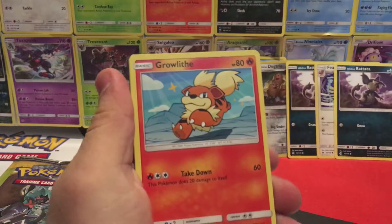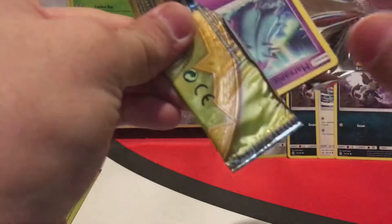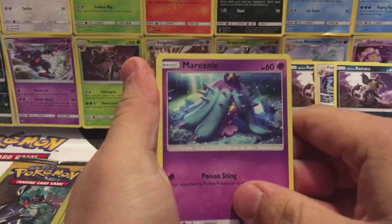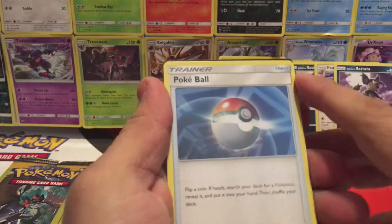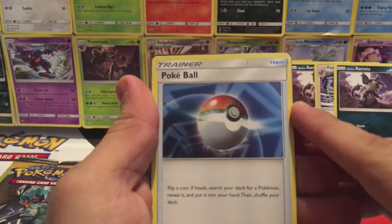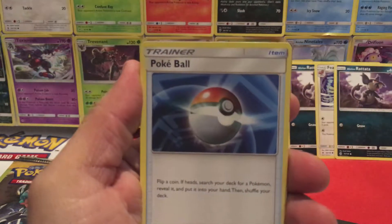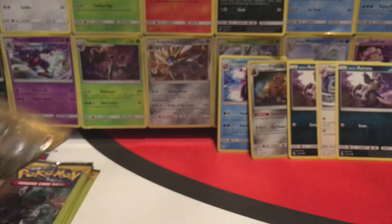We have another Grubbin, Growlithe, and a Spinda. We have a Mareanie, Reverse Holo Alolan Dugtrio — wow, that Poké Ball looks really cool, looks really 3D. Camera doesn't do it justice.